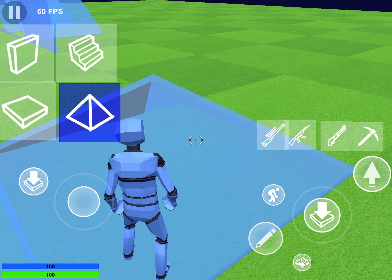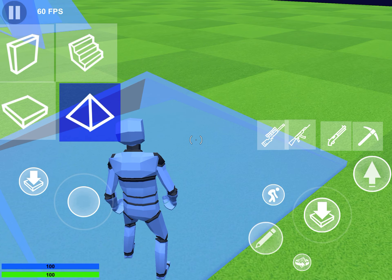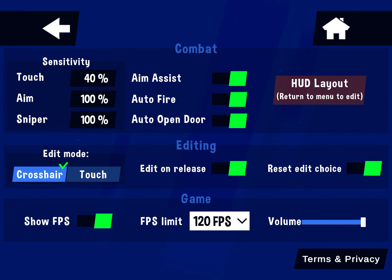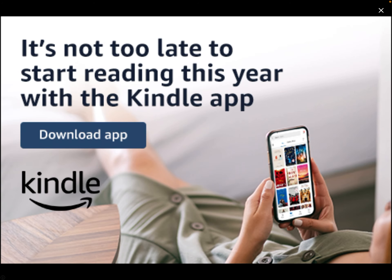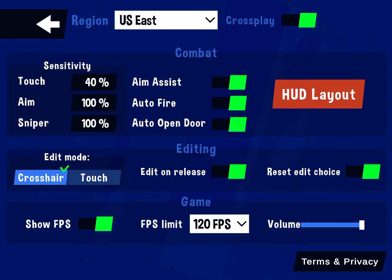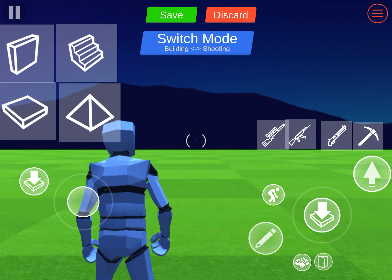Make sure your editing button is as big as it can be. If you don't know how to do the HUD layout, let me teach you real quick. Go out of the game, tap on settings, then tap on HUD layout, and you can adjust the settings just like that.